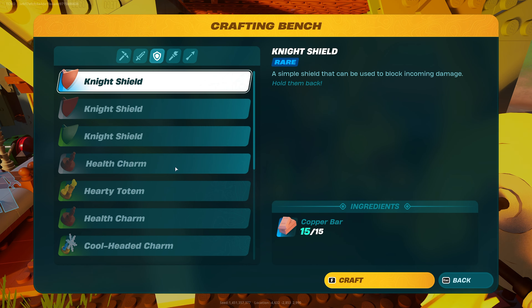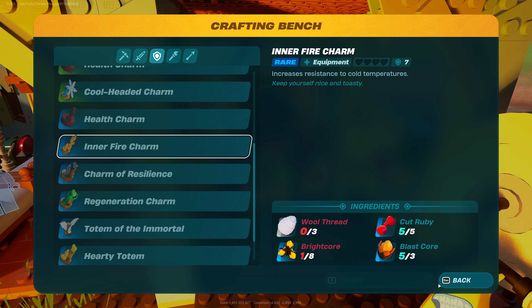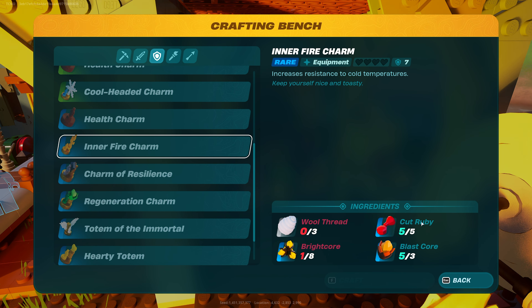For these, you'll need to keep yourself warm — these unlock later in the game. In the crafting table here, you'll see that I've got inner fire charms. Using wool thread, brightcore, blastcore, and ruby, which we all find from the aforementioned lava caves in the desert, we can create two of these once again to give ourselves a good resistance to cold.